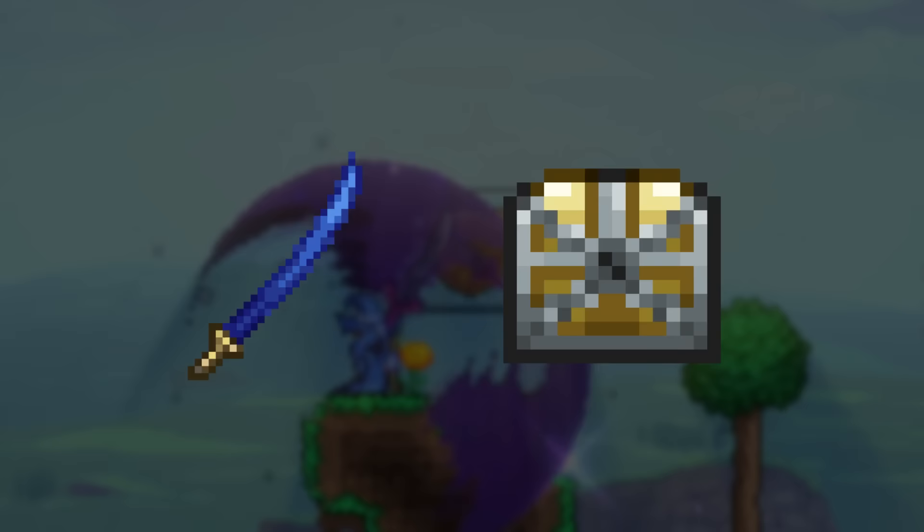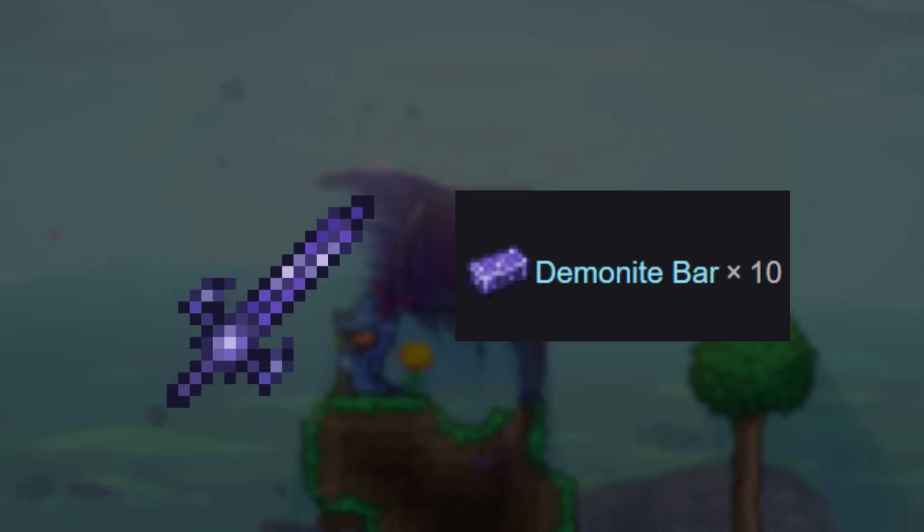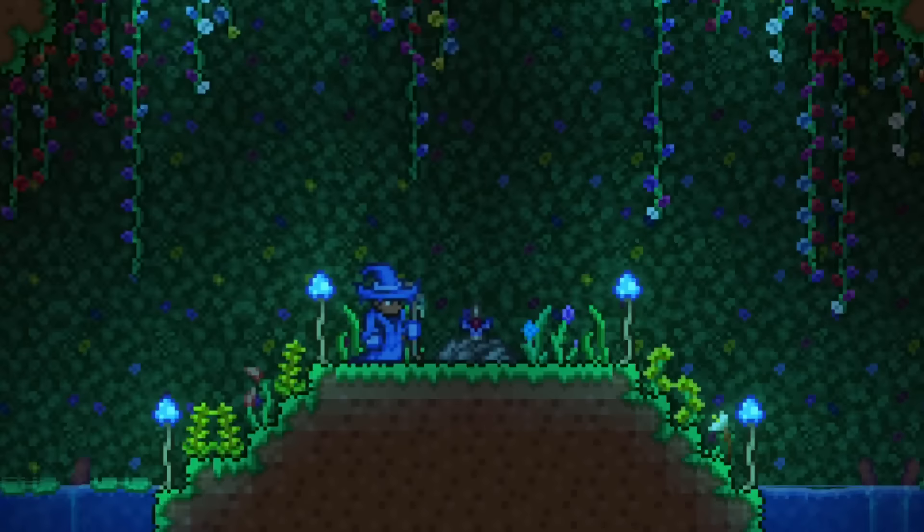The Muramasa can be found in locked chests in the dungeon. And finally, depending on what evil biome you have, you will either craft the Light's Bane or the Blood Butcher at an anvil using your evil biome ore. You should also try and find an Enchanted Sword and Starfury, since they are pretty good pre-hard mode. The Starfury can be found in chests on floating islands, and the Enchanted Sword can be found in shrines underground.